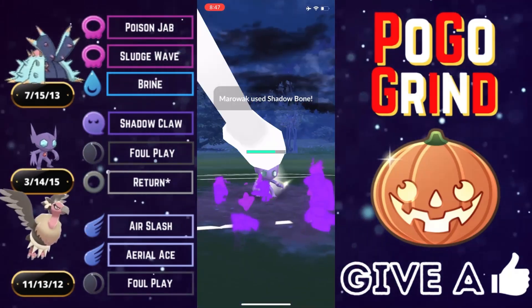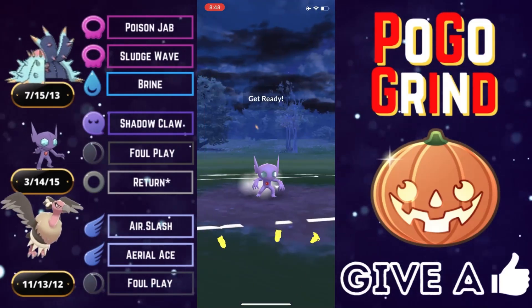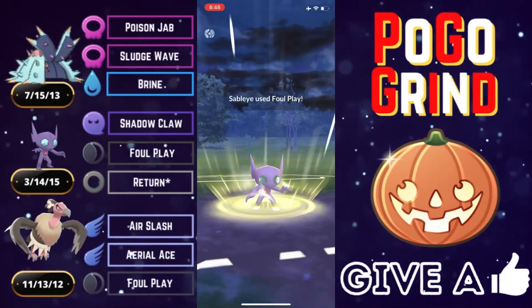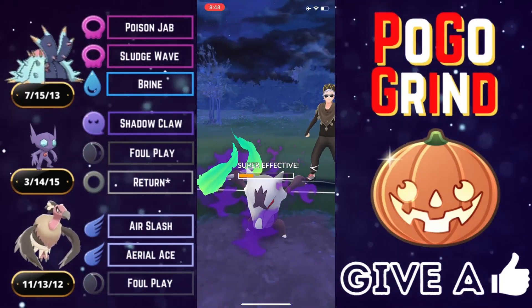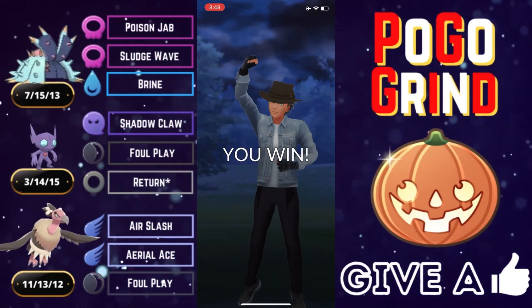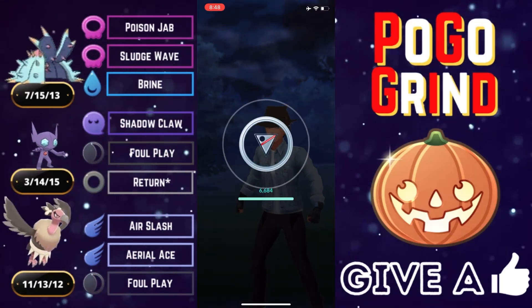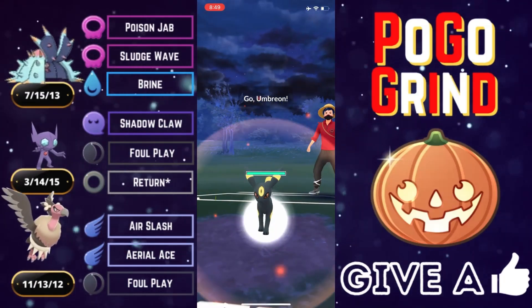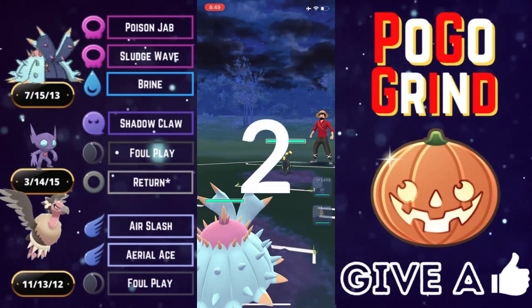They can hit us with Shadow Bone all they want — Rank 1 XL Sableye does not care about a Shadow Bone. We get to this Foul Play and, my goodness, Sableye coming in clutch, closing the game strong. We say bye-bye to the Alolan Marowak. Team number one was quite strong — good game, well played. Sableye, about as clutch as it gets; doesn't matter what meta you are in, Sableye is amazing.